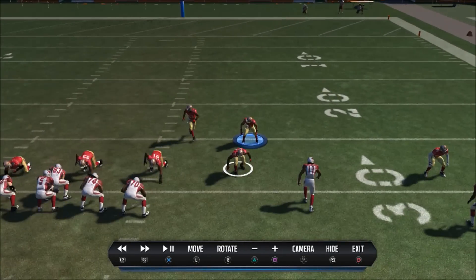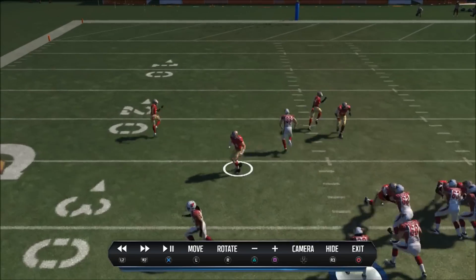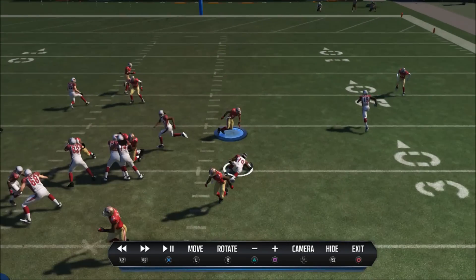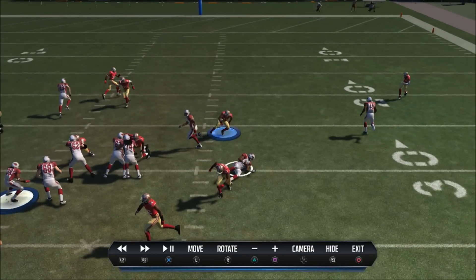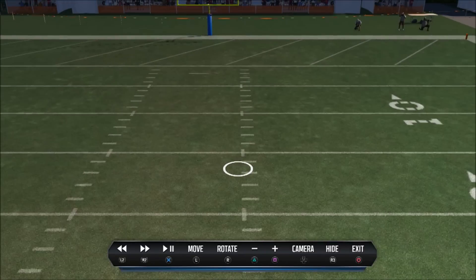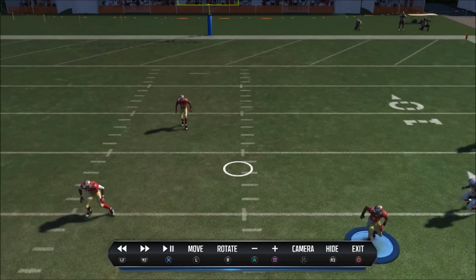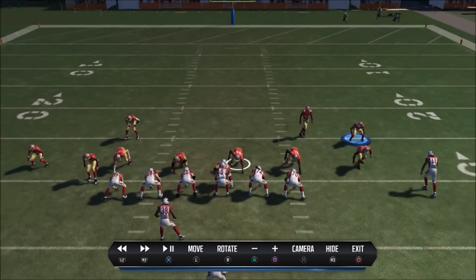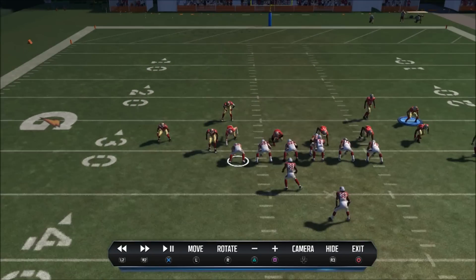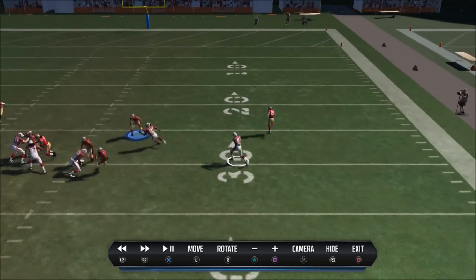Conversely, you also have a lot of coverage — this guy falling back into coverage, your other linebacker falling into the center of the screen, and the safety coming down then jetting out into coverage. Where are you going to be weak? Any pass right up the middle is a big weakness, but you have a defender falling into that zone. You're also going to be weak at the flats, and that's fine — giving up plays in the flats is acceptable. Let's run it a couple more times to see how it handles the run and whether we can get this pressure again.